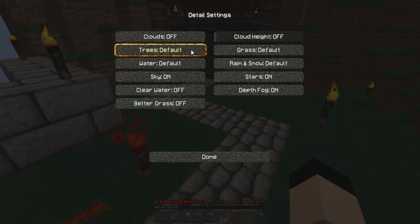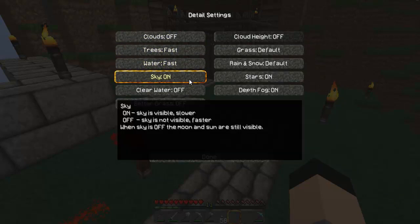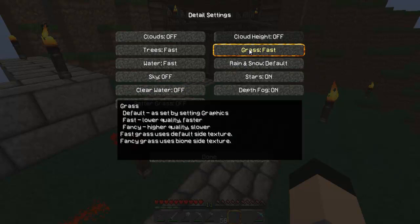Go to trees — make sure that's Fast. Water — turn that to Fast. Sky — I recommend turning that off. Clear water — leave these two off because it actually causes lag. Grass — put that to Fast.